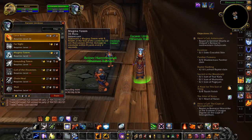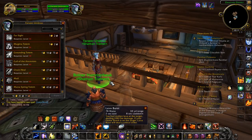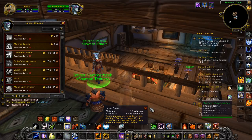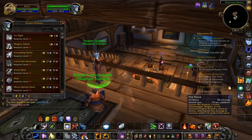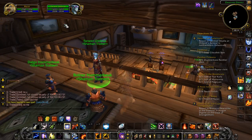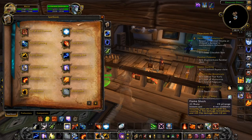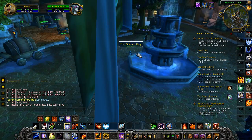Lava Burst — yes, that will be powerful: two-second cast, 208 fire damage. That's what I'll do — I'll put Fire Nova on G so that I can put Lava Burst on Shift-R. The reason for that is it has to have Flame Shock on them to get the crit. So you just do R then Shift-R and you're golden.